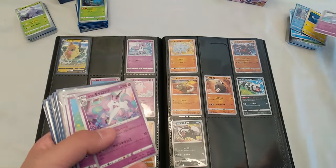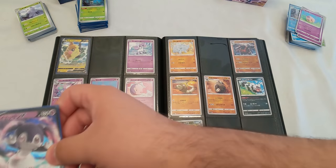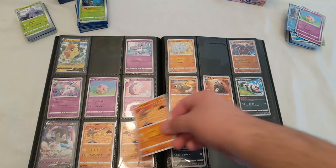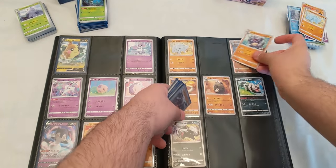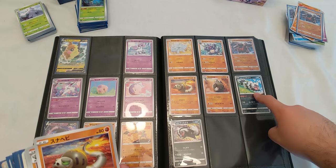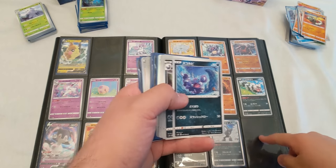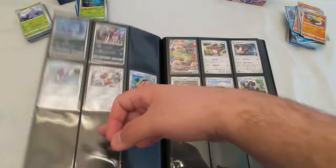Already got Ponyta but don't have Rapidash, so that can go right there. Munna and Musharna I already have. Indeedee goes right over here. I am missing Morpeko V Max right here, oh well. Already have Hitmonlee and Hitmonchan, already have Rhyhorn, don't have Rhydon so that will go here, Rhyperior already have. Silicobra, Sandaconda, Zigzagoon and Linoone I already have those, but don't have Obstagoon so that will go right here.